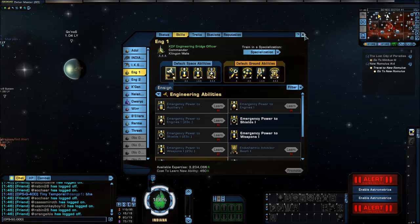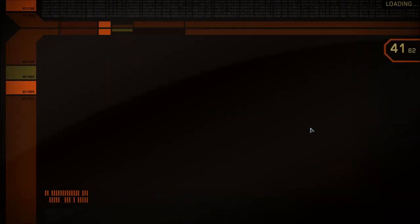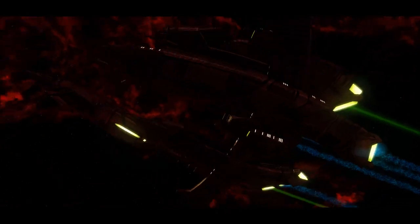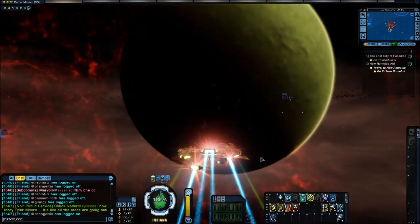So, changing bridge officer abilities — or training bridge officer abilities. First step is to go to the home system of whichever side or faction your character is. We're going to go to Kronos since I'm here. So I'm going to go to the Kronos system, and you have to actually go down to the First City in order to find the guy who sells the bridge officer skills.